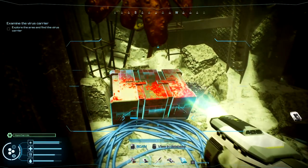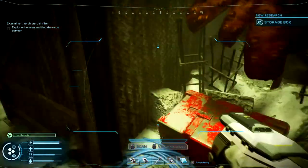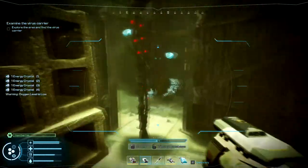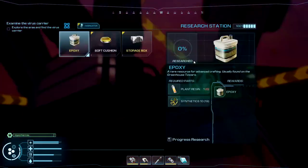It should be in here — I think that is it right there. Let's go ahead and scan it. New research: storage box. Okay, I think I got it. Let's head back to my ship and see if I'm able to research it. After you scan it, you've got to go back to your research center.